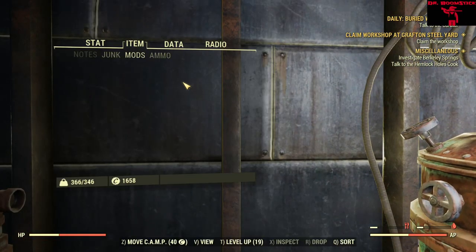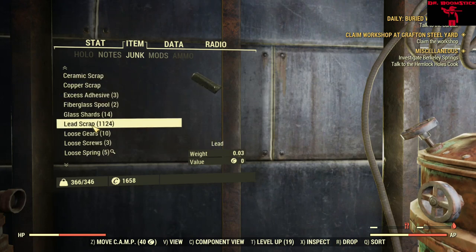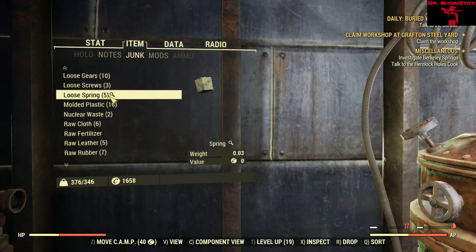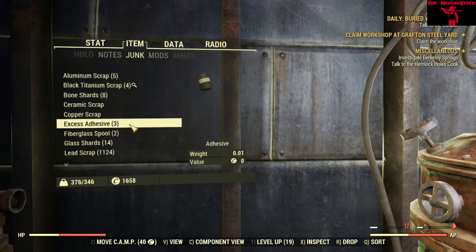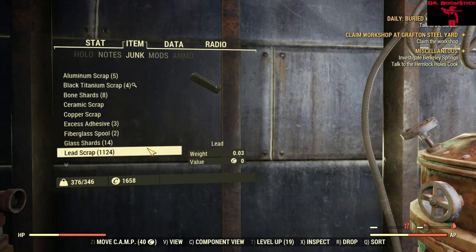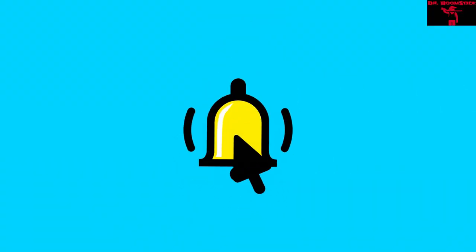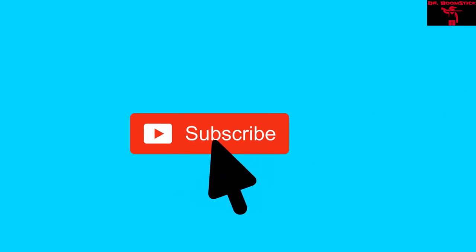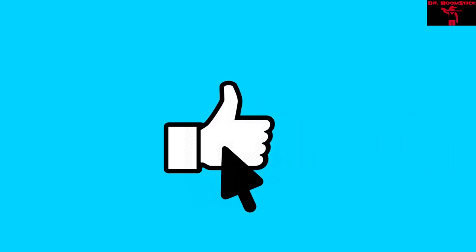All right, now that we got that out of the way, let's take a look at what we got — holy smokes, 1,124 lead! And it literally took us what, 15 minutes to go through that mine? That is freaking awesome. Look at all the other good stuff we got along with that sweet tasty lead. That's it for this episode — if you liked what you see, please like and subscribe, and until next time, don't forget to put some deodorant on.